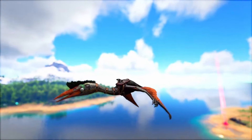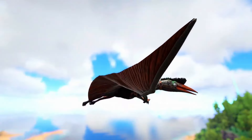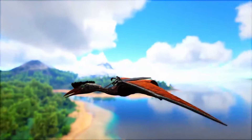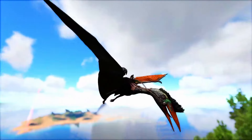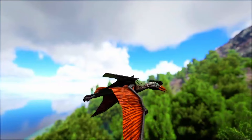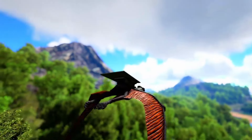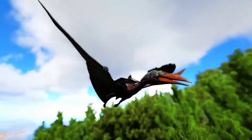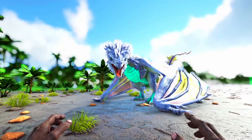When you have a platform saddle on top of it you have your own portable base. Although it might move slower than you want, you can still get a heck of a lot of resources across the map in quite a timely fashion compared to smaller creatures that go faster but can't carry as much, requiring several trips. When you're in the air you can just go in a straight line avoiding all the obstacles you'd face on land. That's why the Quetzal is here.